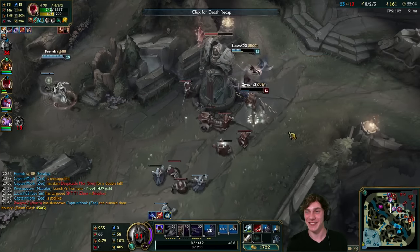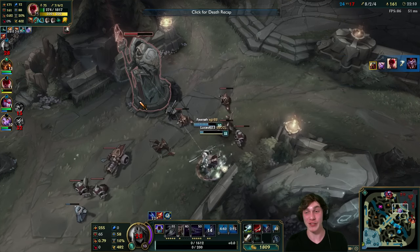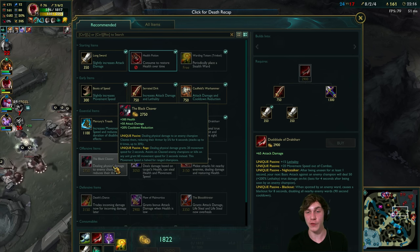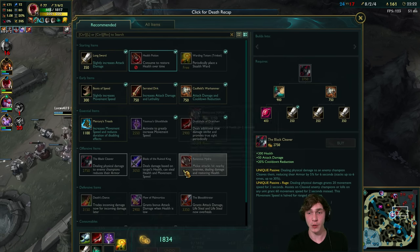Lee Sin's got this - I trust him. Yeah, see that tempest! It's really strong against Shaco. Lee Sin is so good on this patch because of all the stealth champions that got buffed - he's able to see them with tempest, it makes such a difference. For our next item I'm thinking Black Cleaver to cap out our CDR.